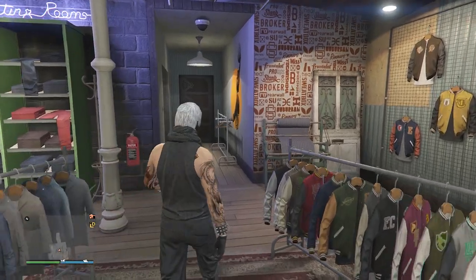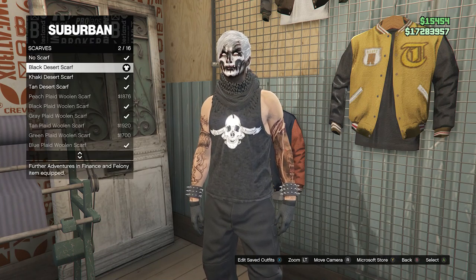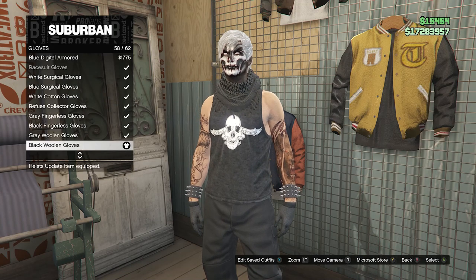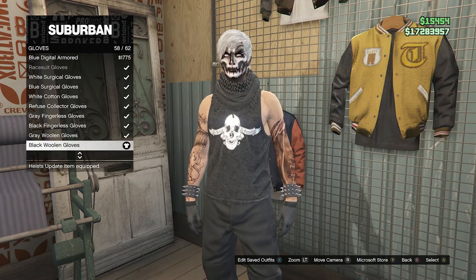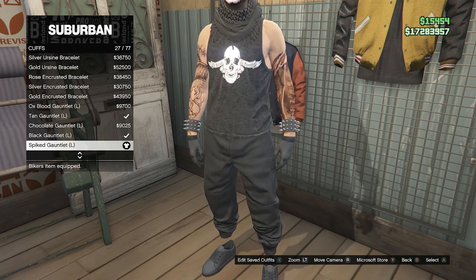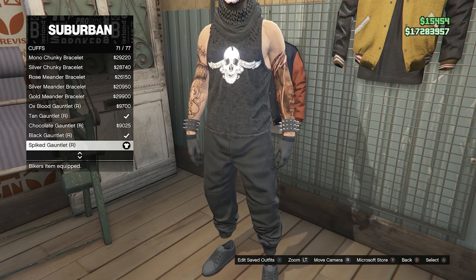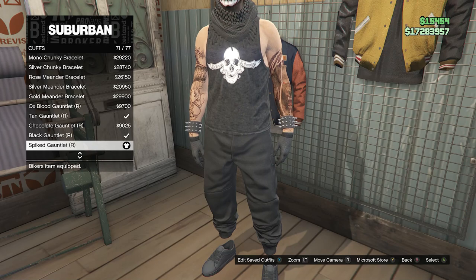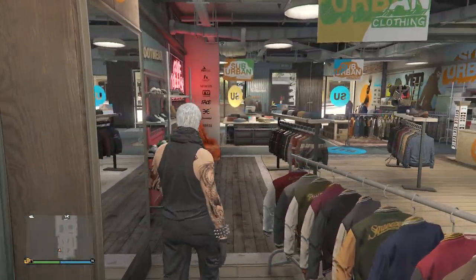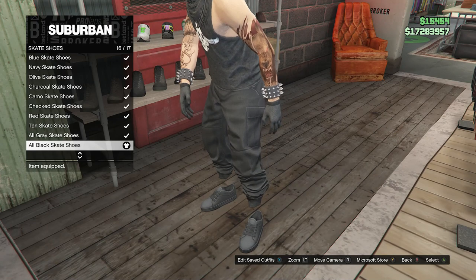We don't need to worry about pants since we have the black joggers. Go over to your accessories and then go to scarves on slot 3 and equip the black desert scarf on slot 2. After you equip the scarf, go to gloves on slot 7 and look for the black woolen gloves on slot 58. After you have the black woolen gloves, go to cuffs on slot 8 and equip the spiked gauntlet for your left arm on slot 27. Scroll down to around slot 71 to equip the spiked gauntlet for your right arm. That's all for your accessories. Now walk over to shoes, go to skate shoes on slot 3, and equip the all black skate shoes on slot 16.